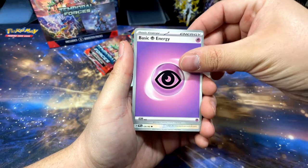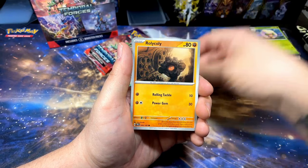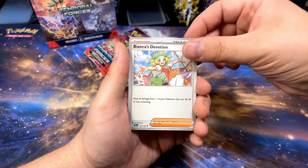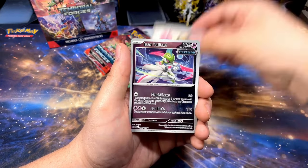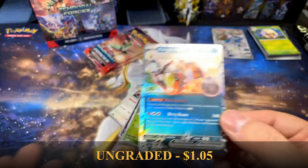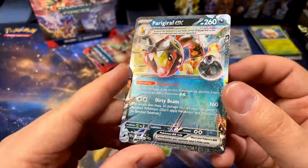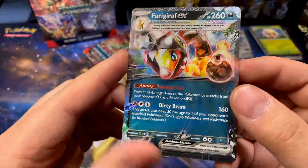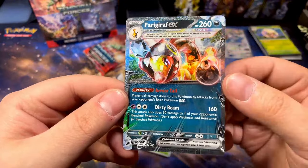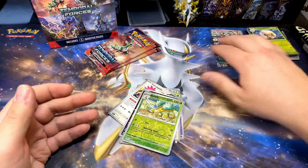We still got tons of packs left — Hoot-Hoot, Beldum, I really like that art. Breloom, pretty sweet art, Roly-Coly, Shiftry, also some pretty cool artwork, Bianca's Devotion, Iron Julius, Iron Valiant, Grotto reverse. Yo, let's go — a Froakie Raft EX! These Terra EX cards have like a full textured background, compared to the regular EX cards that have the little sparkle star design. I kind of like this Terra version better — what do you guys think?